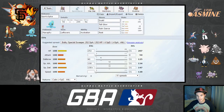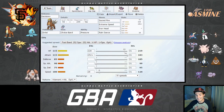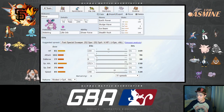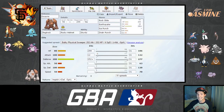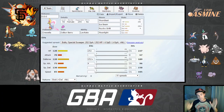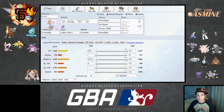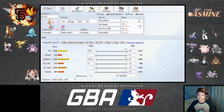Here are the sets: DDG is bringing Moonblast, Ice Beam, Psycho Shift, and Moonlight. Sporty Spice is bringing Scald, Tail Glow, Rain Dance, and Rest. Zapdos is bringing Thunderbolt, Volt Switch, Heat Wave, and Hidden Power Ice. Decisions is bringing Sacred Fire, Extreme Speed, Iron Head, and Rain Dance. Prince is bringing Earth Power, Sludge Wave, Ice Beam, and Stealth Rock. Dwayne is bringing Rock Slide, Earthquake, Ice Punch, and Drain Punch.